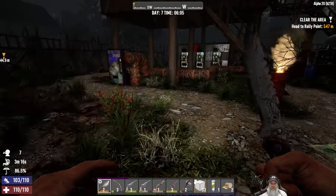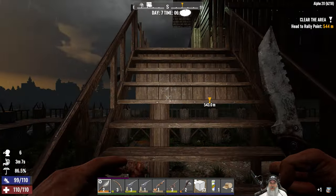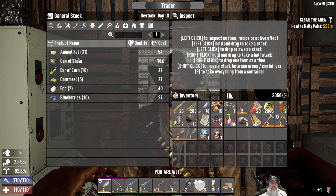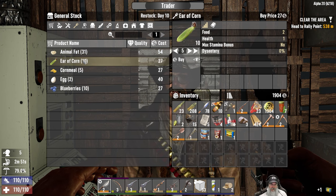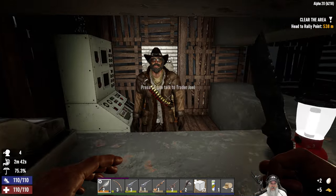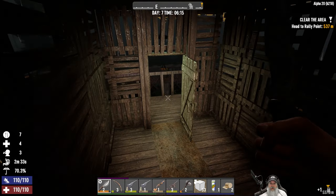The trader's open now. He has one can of dog food — good. I'm glad we went and checked at that other place first. He also has food, so we're going to buy that. We could eat animal fat too but that's not very healthy. Let's buy some cornmeal and eggs. That gets us in pretty good shape — let's eat the dog food and save the rest for later.